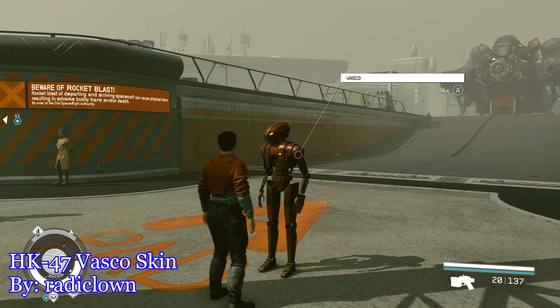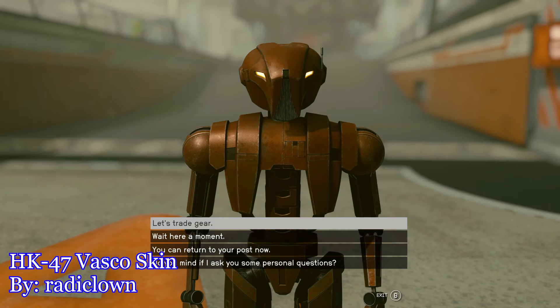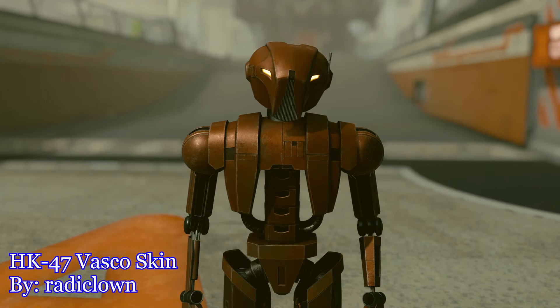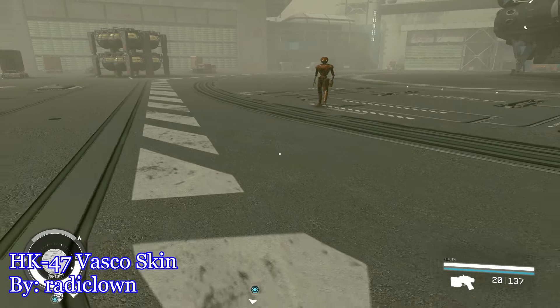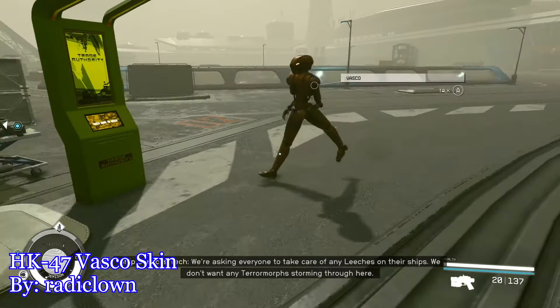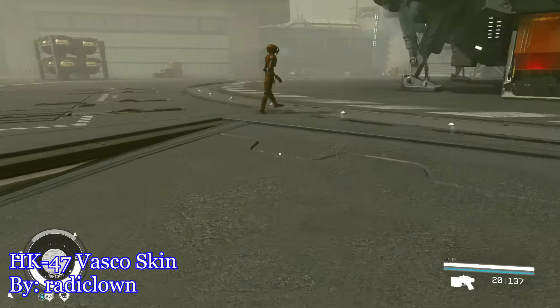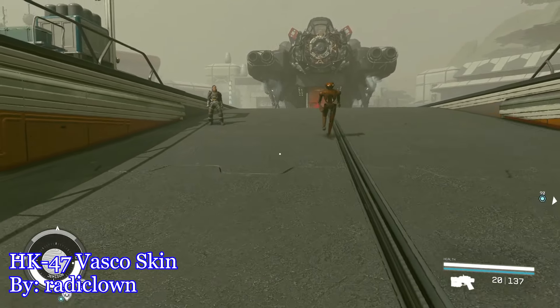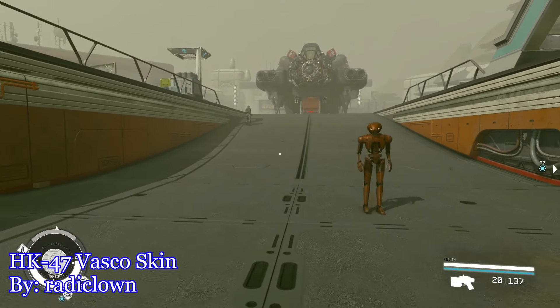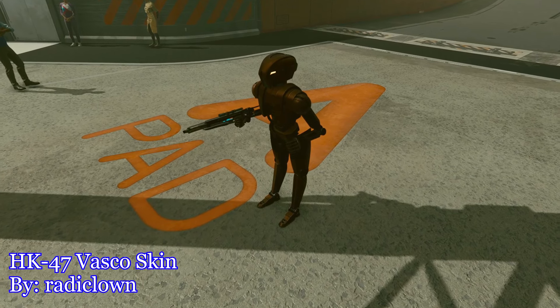Now, at the beginning of this video I did say this mod was a work in progress. The models for both the gun and both HK Assassin droid skins look absolutely incredible — they look like they've been pulled out of a modern high-definition version of Knights of the Old Republic. However, the Vasco replacement skin still uses Vasco's robot skeleton, which means that HK will still kind of walk like a chicken, kind of how Vasco does in Starfield. One day, the author does intend on returning to this mod to fix the animations or replace them in some sort of way, but that's not all I'm hoping the mod author returns to do.